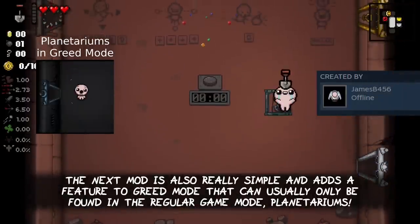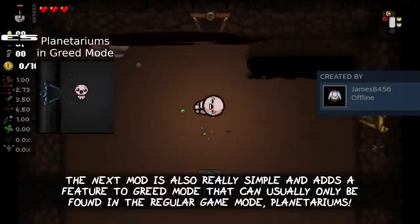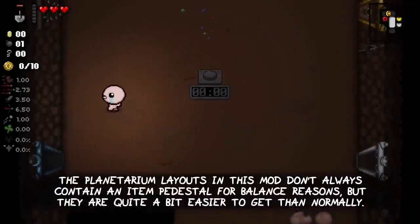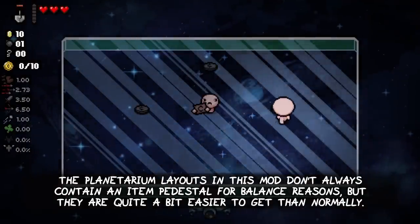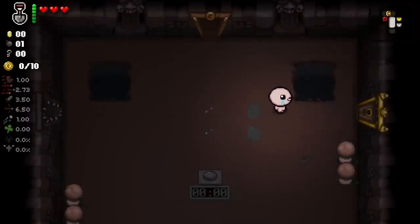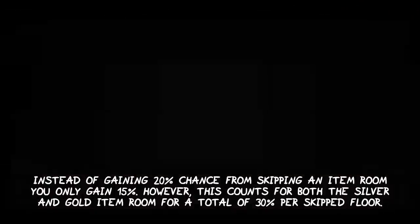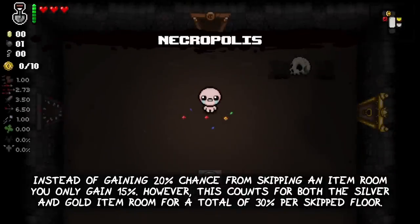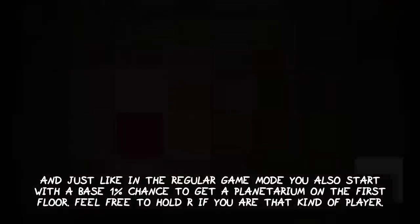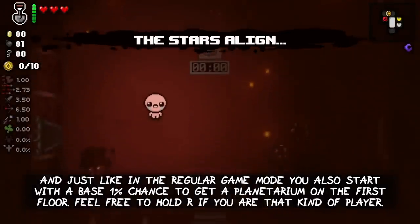The next mod is also really simple and adds a feature to Greed Mode that can usually only be found in the regular game mode: Planetariums. The planetarium layouts in this mod don't always contain an item pedestal for balance reasons, but they are quite a bit easier to get than normally. Instead of gaining 20% chance for skipping an item room, you only get 15%. However, this counts for both the silver and gold item room for a total of 30% per skipped floor. And just like in the regular game mode, you also start with a base 1% chance to get a planetarium on the first floor. Feel free to hold R if you are that kind of player.